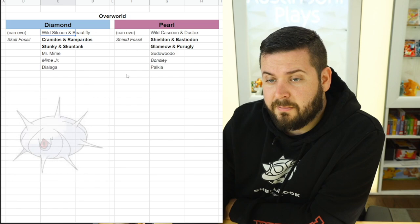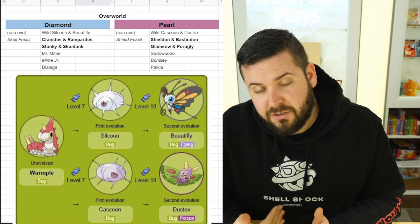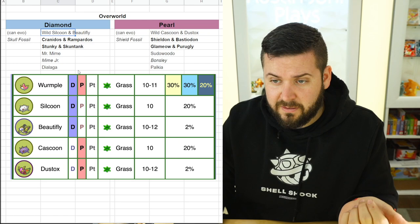Something a little strange: in Diamond you can find wild Silcoon and Beautifly, and in Pearl you can find wild Cascoon and Dustox. Cascoon and Silcoon evolve from the same Pokemon based on a hidden personality trait you can't see, so you just have to catch a bunch and evolve them to eventually get one or the other. The difference is the location where you can first find this Pokemon — in the forest with the Chansey escort mission, Diamond has wild Silcoon and rarely Beautifly, while Pearl has Cascoon and Dustox.